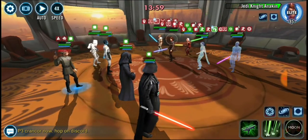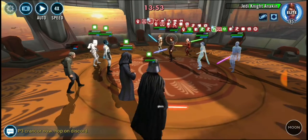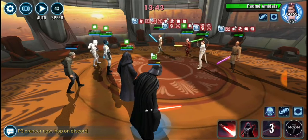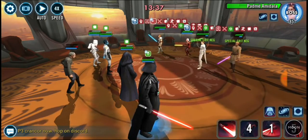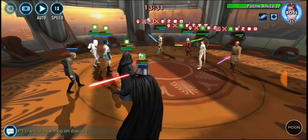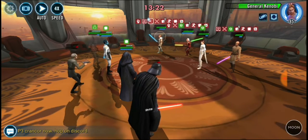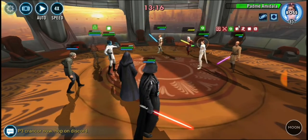Got a stun in there which is pretty important. Anakin's AOE can be a little problematic because it will start adding a huge amount of stacks. I'm not going to be doing any saber throws - the only time I really want to do saber throws is when I've got the big AOE available too so I can heal back up. Just be aware of turn meters.